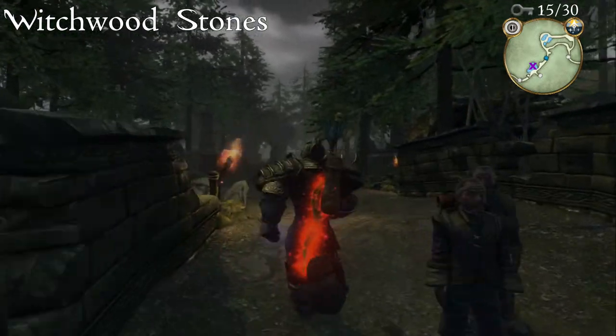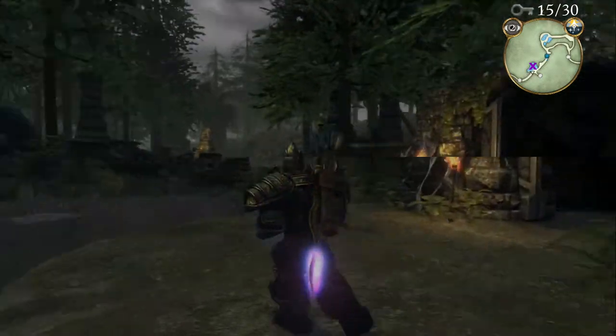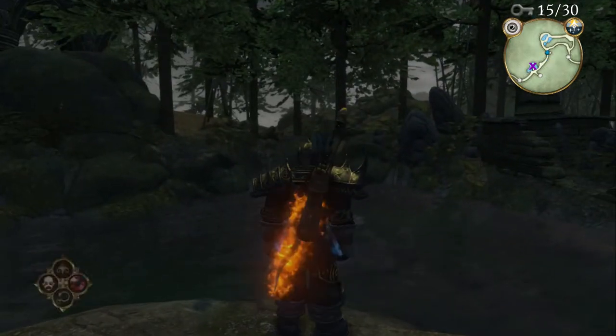Entering Witchwood Stones from Witchwood Cullis Gate, on the left hand side you'll find a small pond with a fishing spot. Fish that spot to get the key.